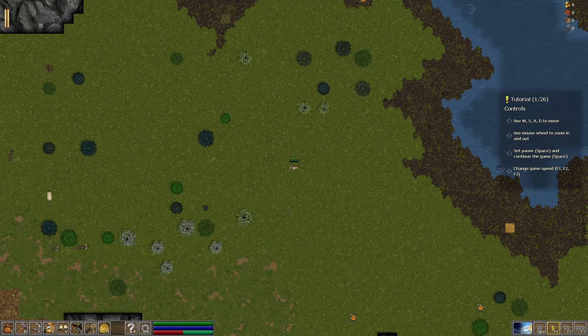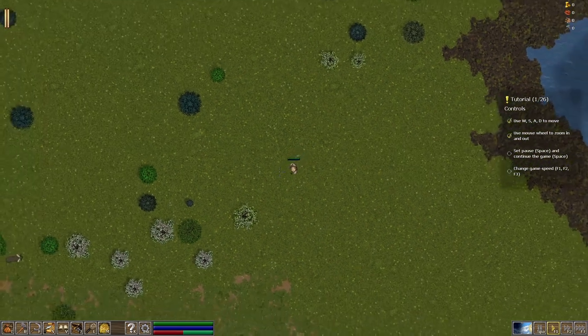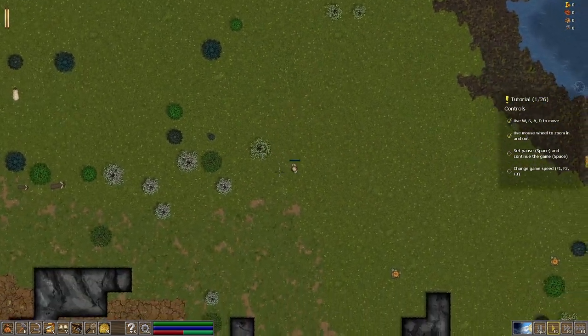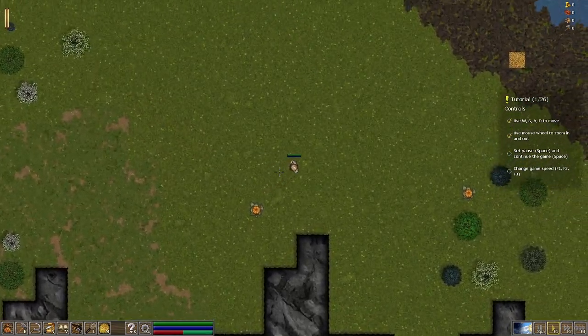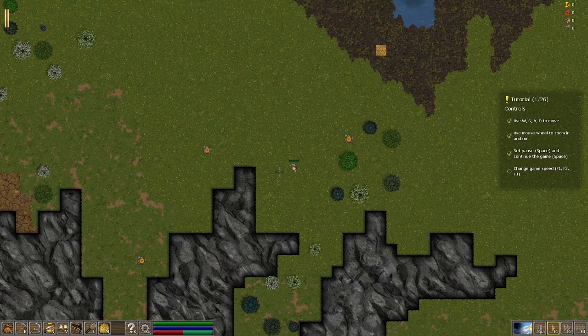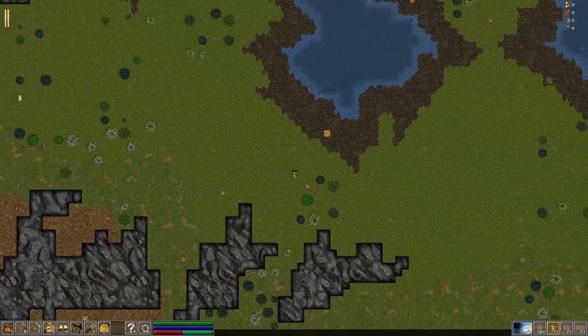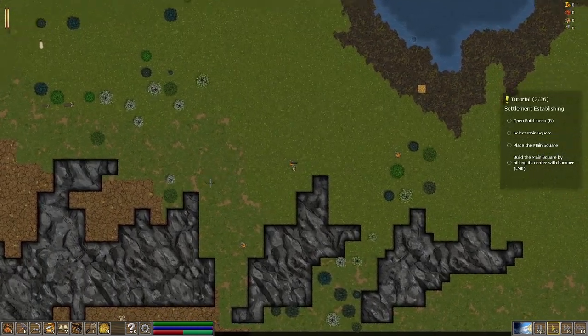And here we are. You can see what I was saying about it kind of being like RimWorld a little bit, but also Factorio at the same time - at least that's what I think. WASD to move around, scroll wheel to move in and out, space to pause the game, F1, 2, and 3 to adjust the speeds. We're already off to a good start. Looks like we've got mountains down here, suitable farmland here, maybe building land here.